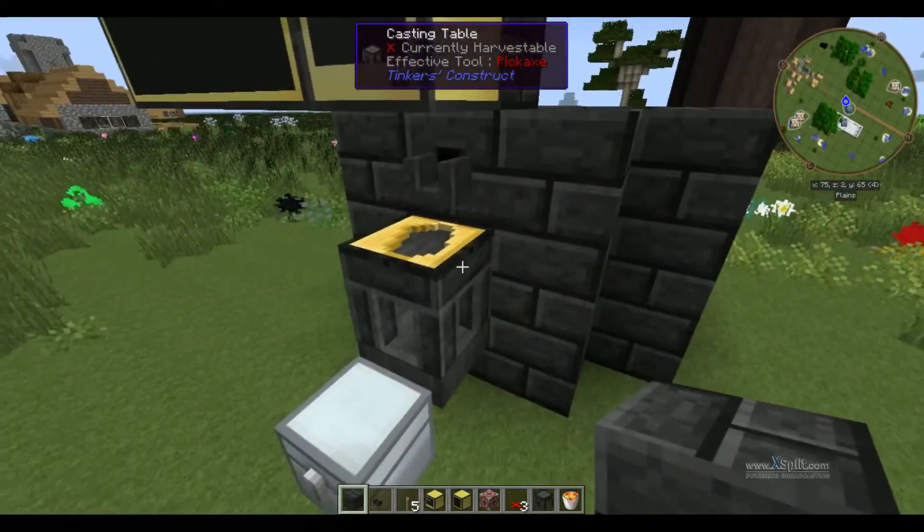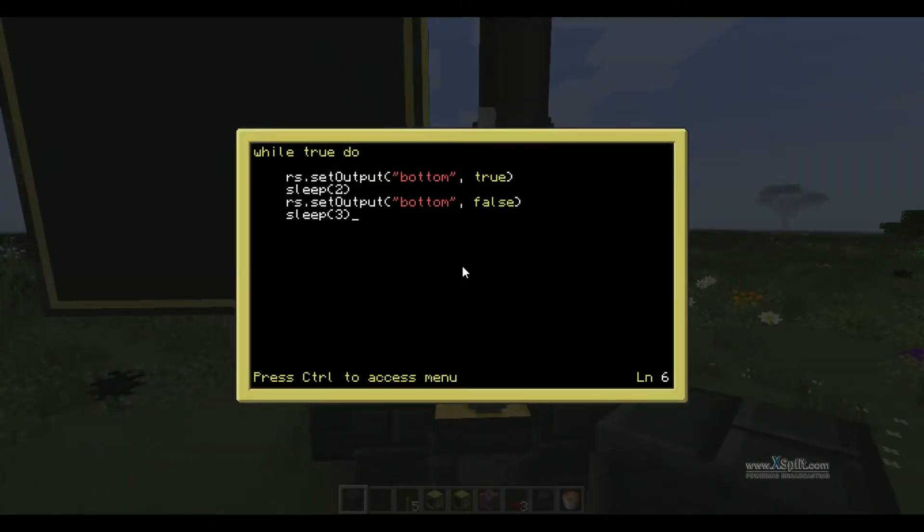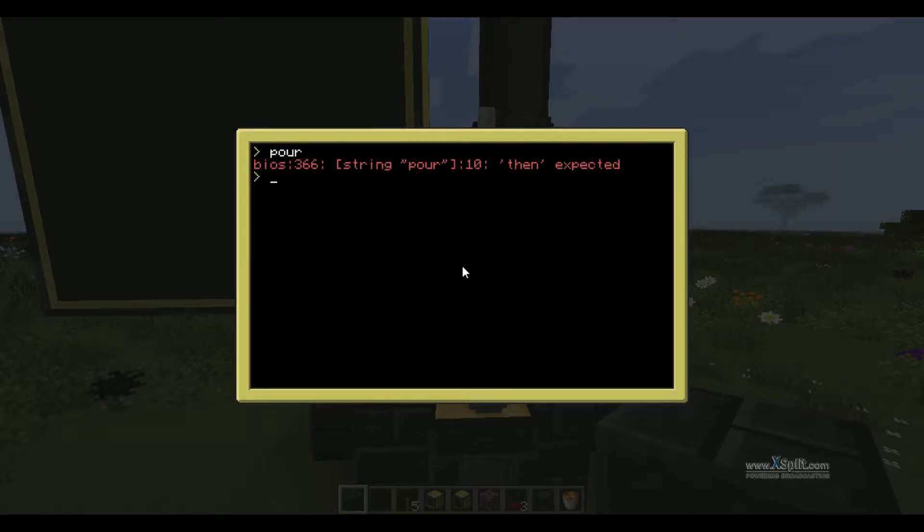The reason that three seconds is there is to let the item cool, otherwise it would mess the flow up. Then we're going to add an if statement. So if rs.getInput — make sure 'Input' is capitalized — top, comma, true. And that will, if there's a redstone signal on the top, run the code inside this. And now we're just going to put a simple break. I'm lining everything up so it looks fancy, but we don't have to. And we're going to do end, and then end again. Save, exit. And hopefully I didn't make any typos — but of course I did.